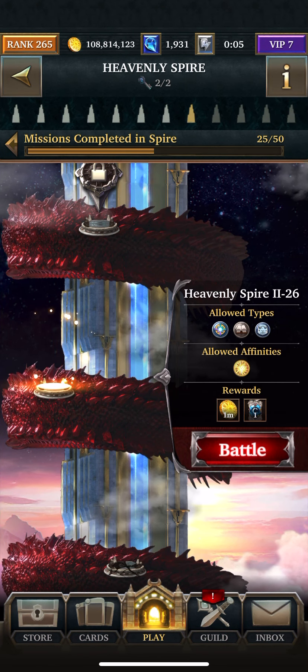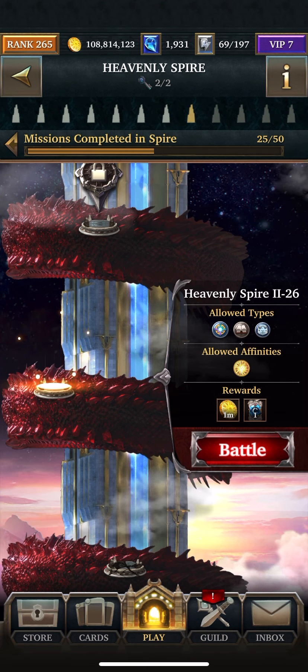Hey, what's up? It's Ninja Nianas. I'm on Heavenly Spire 2, Floor 26th, and the 8th Tower. What you're going to need for this is Light, Blast, Fable, and Ancient.